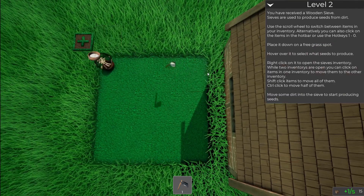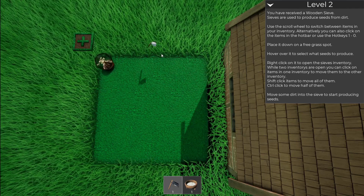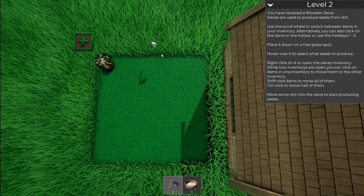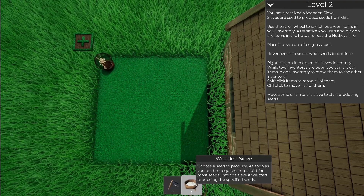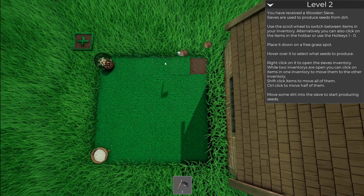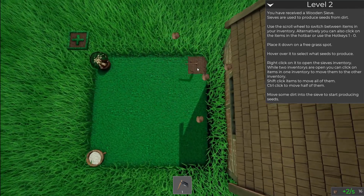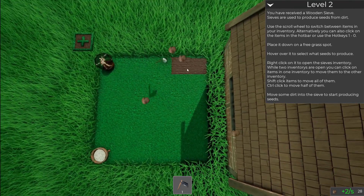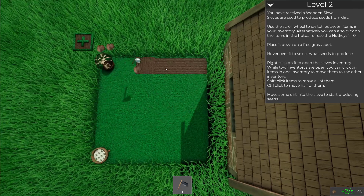Yeah, we have enough dirt. Let's level up again. There we go. You receive the wooden sieve. Sieves are used to produce seeds from dirt. Use the scroll wheel to switch between items in your inventory. Alternatively, you can click on the items in the hotbar, use hotkeys 1 through 0. Place it down in a free grass spot. We have played this game before, we do have some sort of an idea of what we're doing. Basically this is kind of funny — at the beginning at least, you farm dirt. That's all there is to it.